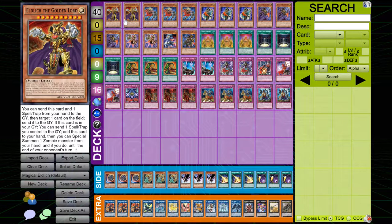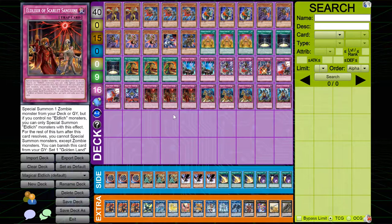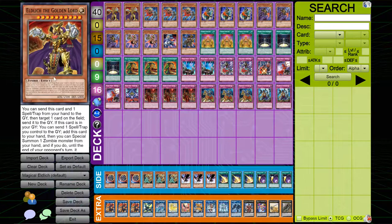Starting things off, I played two copies of Eldlich the Golden Lord. I figured this wasn't really needed at more than two copies, because it's searchable with Cursed Eldland, and you don't really want to hard draw into it — you want to special summon it with Eldlixer. It's the heart and soul of the Eldlich archetype. I played two just to maintain synergy with Scarlet Sanguine without bricking going first.